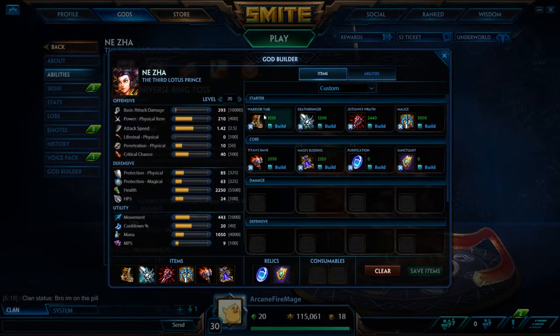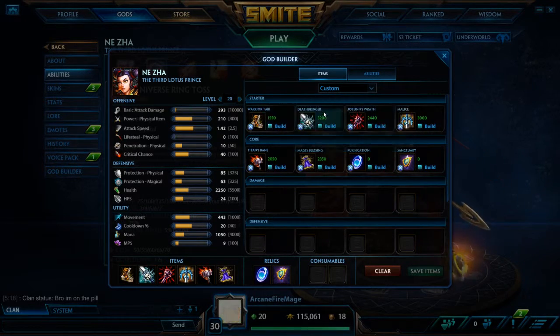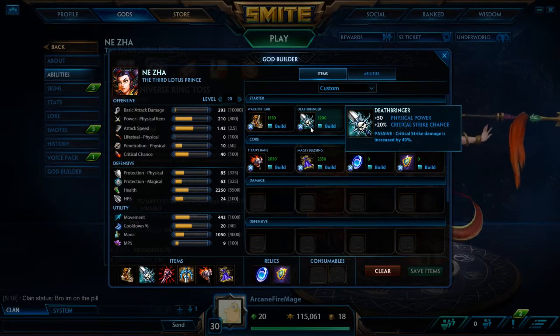The item order I've got here: first we've got Warrior Tabi — standard stuff, physical power and movement speed. Next we've got Almighty Deathbringer, one of the most expensive items in the game, but it's here because of Niza's abilities, and we'll get into that way more in a minute or two.